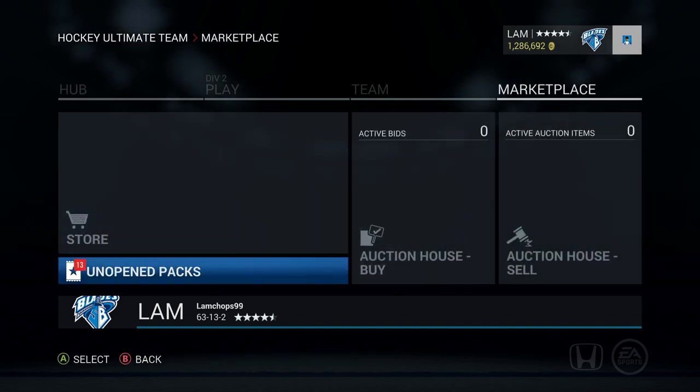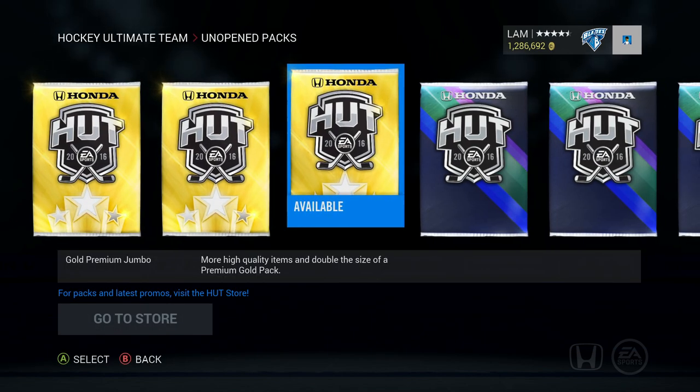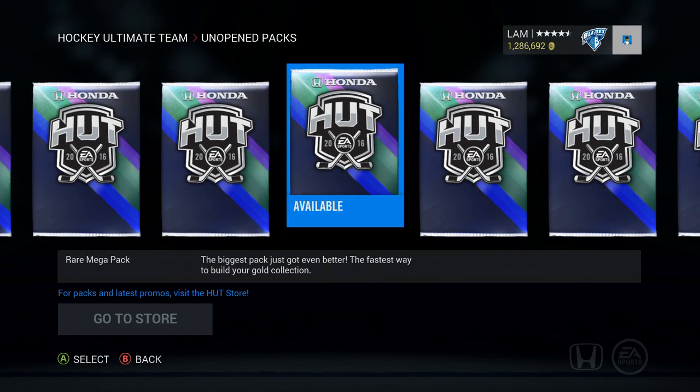We're going to get these packs opened up today. I'm going to be opening up 500k worth in packs - that's going to be five 90k packs adding up to 450,000 as well as three Premium Gold Jumbos. We're going to get those packs opened up and see what we get.